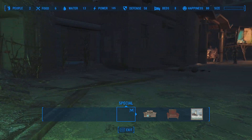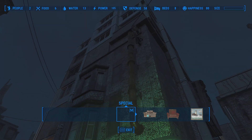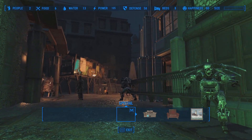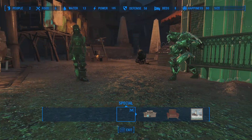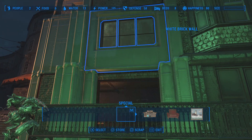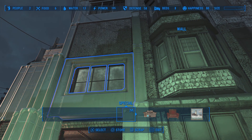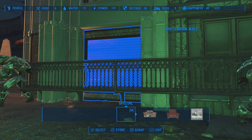Dana Barrett's apartment block — Dana Barrett's the Sigourney Weaver character. It's quite a big building for New York, at least 30 floors, nearer 33 or 34 floors if you include the elaborate Gozer Temple on the roof.